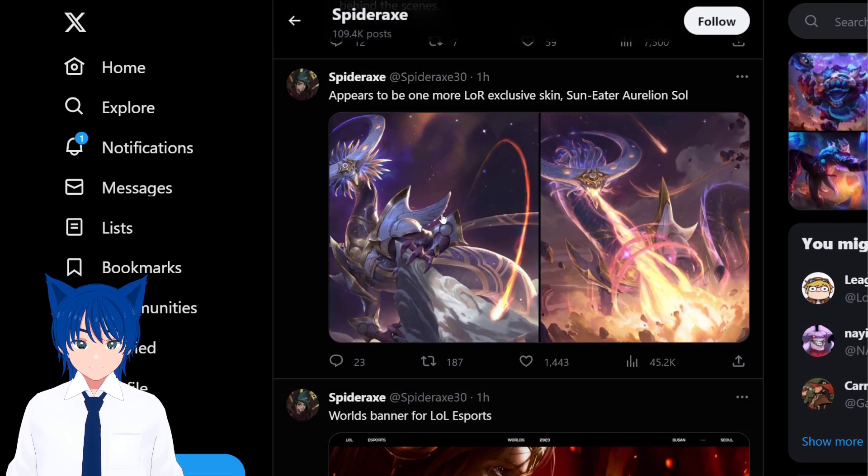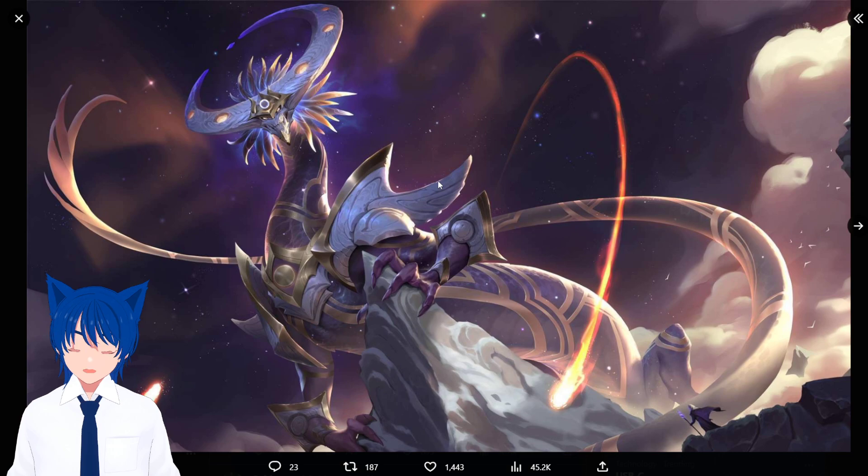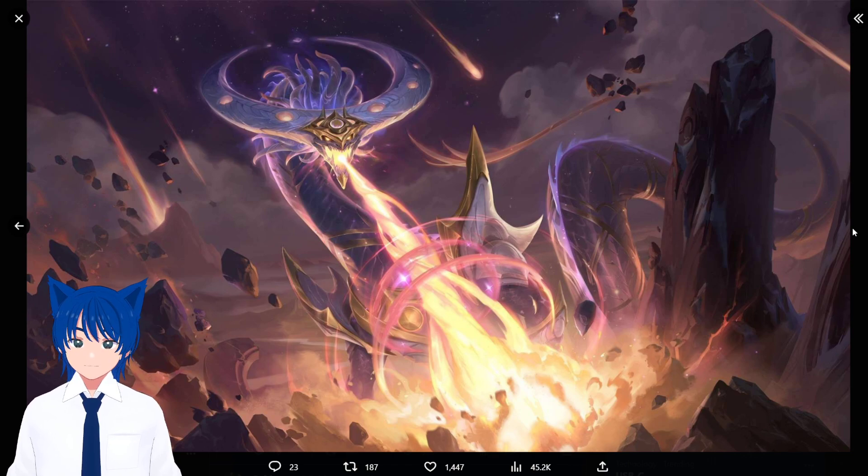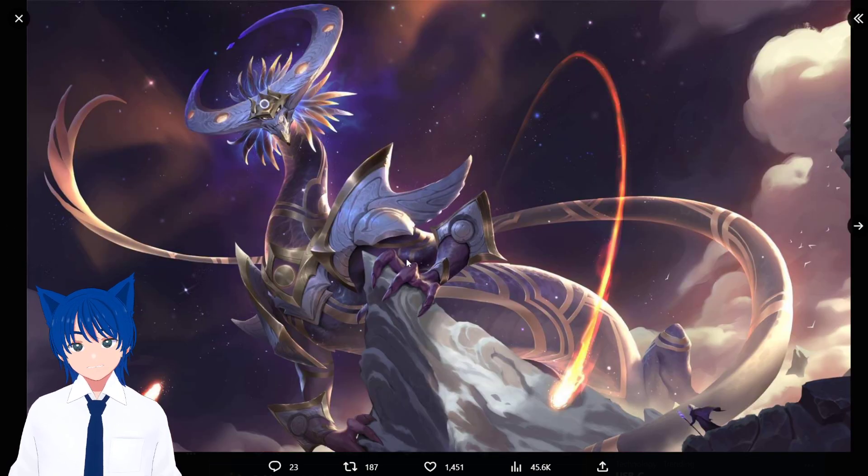That's it for Lore — oh wait, we have one more: Sun Eater Aurelion Sol. Isn't that amazing? I don't think the PC League client can pull this off because it looks very tough concept-wise. It's so pretty — especially the highlight is that ring around his head, giving Serpent Teas vibes. I love the coloring: it's giving prestige skin because of the white, darker purple, and gold trimmings. That is a slay.